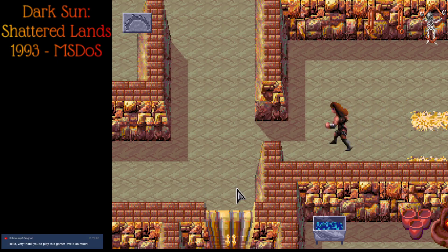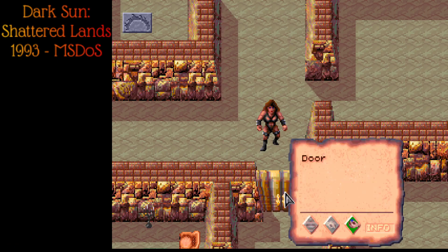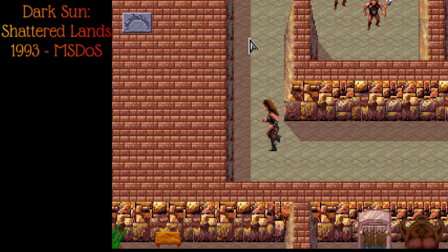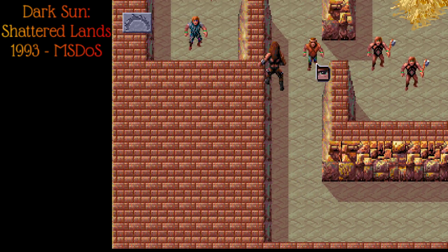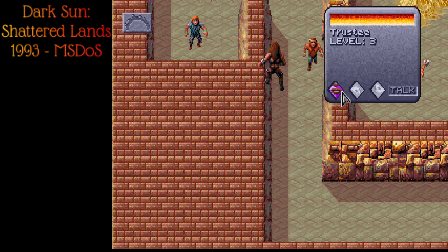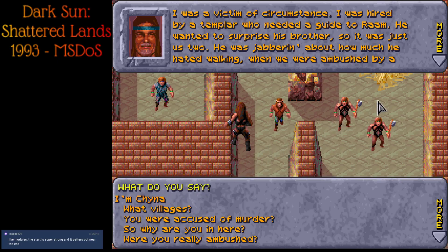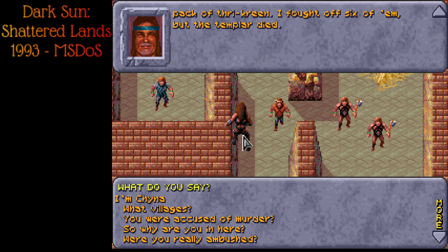We find a locked door — it appears quite sturdy and we're not allowed to bash it down. We meet the Trustee. He says we're pretty scrawny and should be thankful to be here rather than in a village. He tells his story: hired by a templar as a guide, they were ambushed by a pack of Thri-kreen. He fought off six of them but the templar died. When he returned and told the head templar, he was accused of setting up the ambush and thrown into the slave pens as a gladiator.